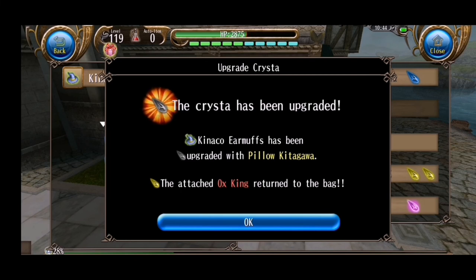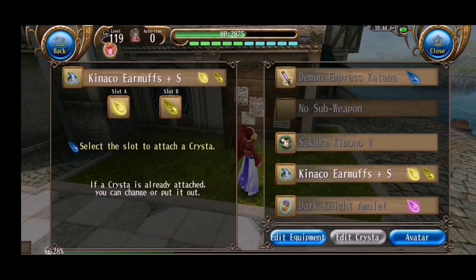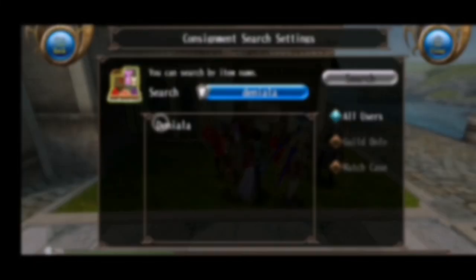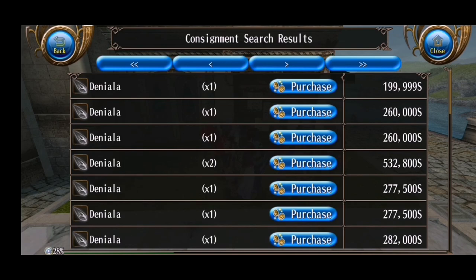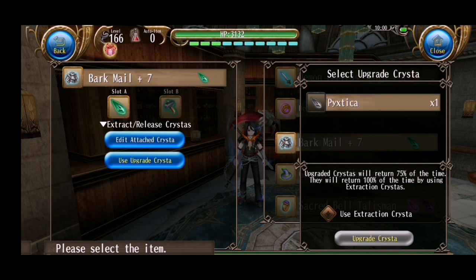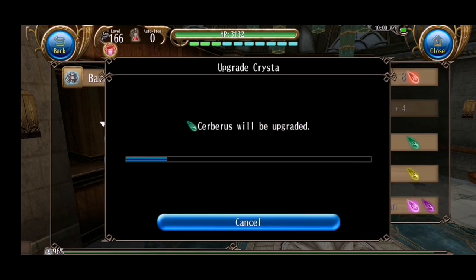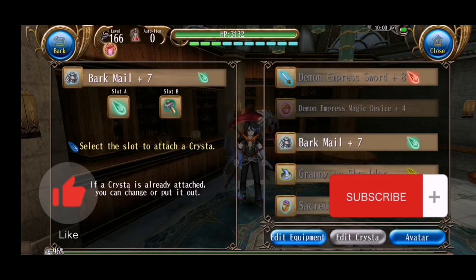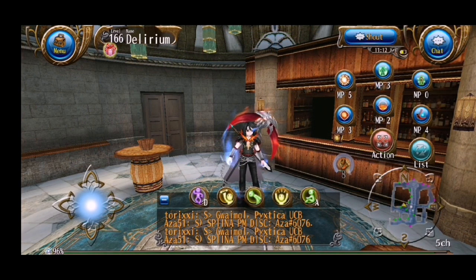If you already have medium equipment and you feel ready to buy some crystals, you can start getting low cost crystals. Remember, medium equipment will be replaced by better equipment eventually. This is just my own opinion. If this information helped you, give it a like and subscribe to follow my content. See you in the next video.